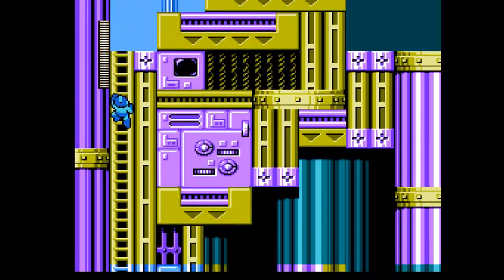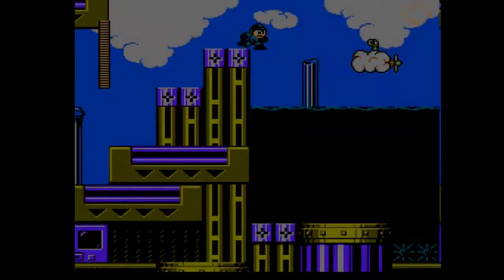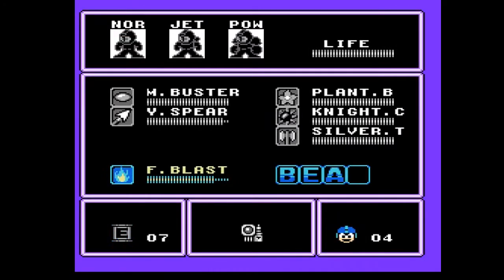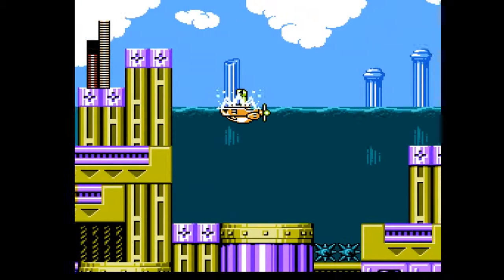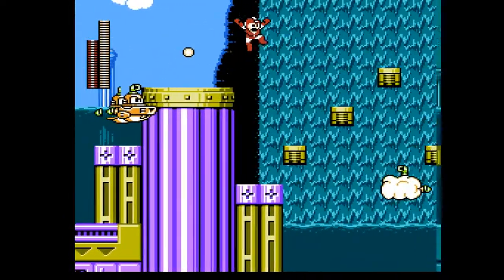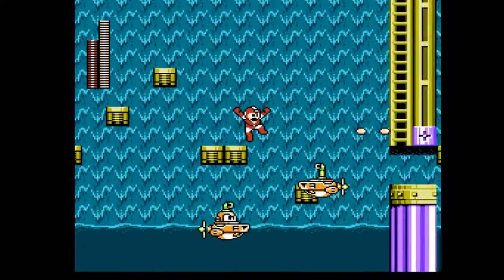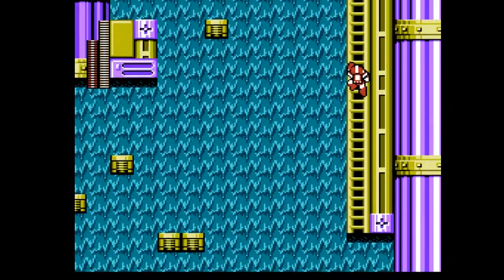How many E-tanks is that for me? I gotta check again. You know what, I think I'm just gonna cheese this part. Those submarines work pretty much the same way as those bullet bills in Snake Man's stage — after you shoot the cloud, they just appear. So let's just do this the easy way.